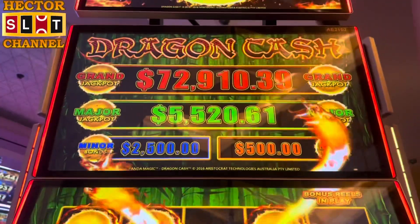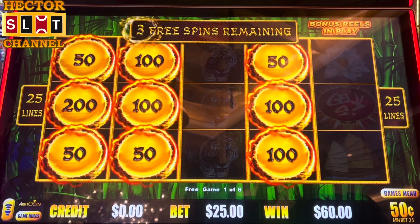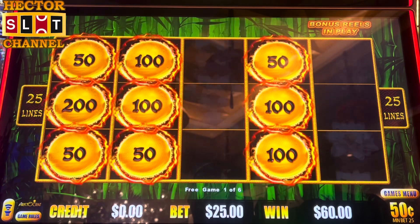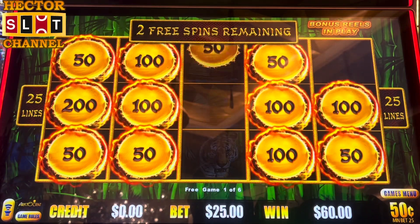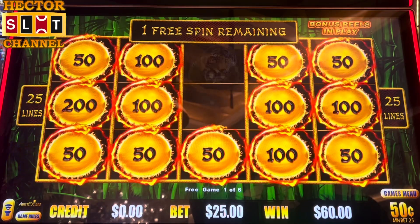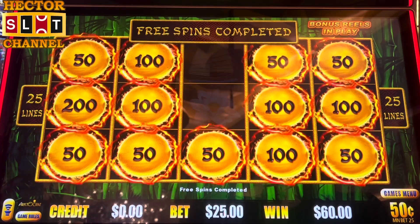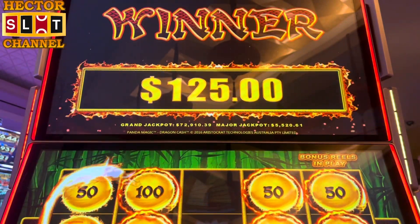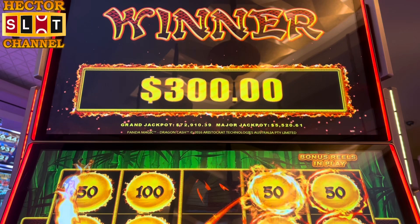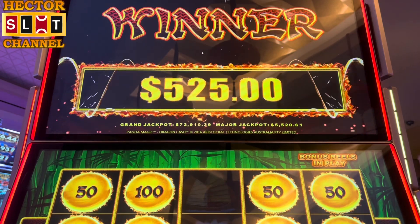All right, guys, we're looking on top. Full screen would give us $72,000! All right, come on, drop that miner move. Oh come on — save it, save it, save it — there we go, save it! Nice. All right, two away, guys, two away. Come on, save it. All right, first spin — we'll take it! $525 on the first one.